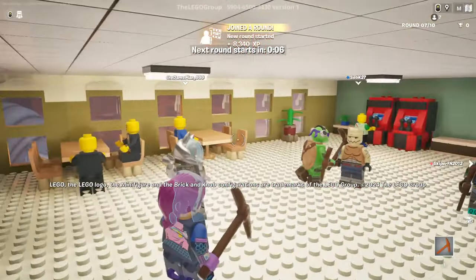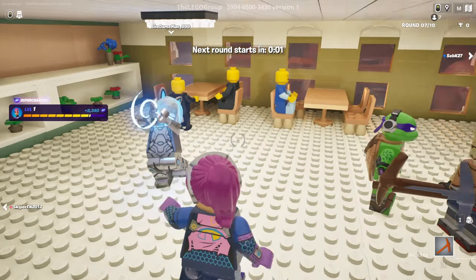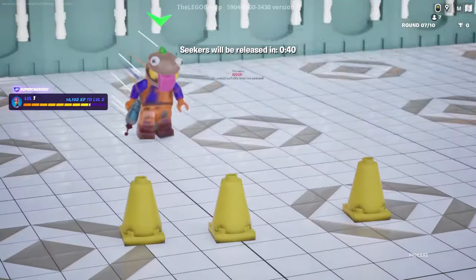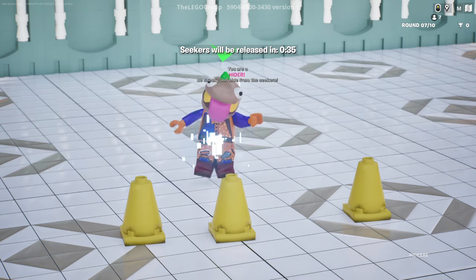Whoa, so we're starting a round here. I guess we are just sort of in the little lobby. People are dancing around, having a good time. The next round starts in just a moment. Be sneaky and hide from the seekers — you are a hider.